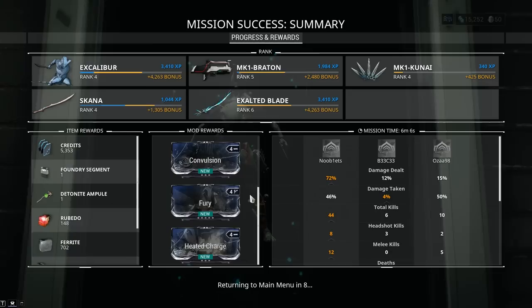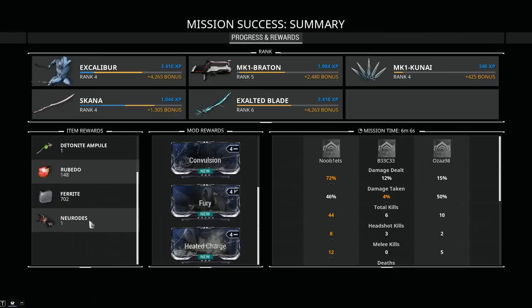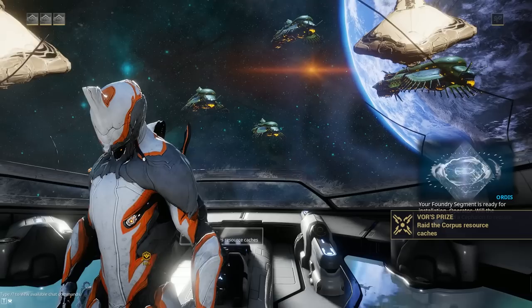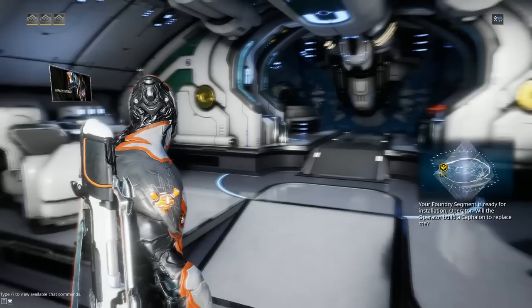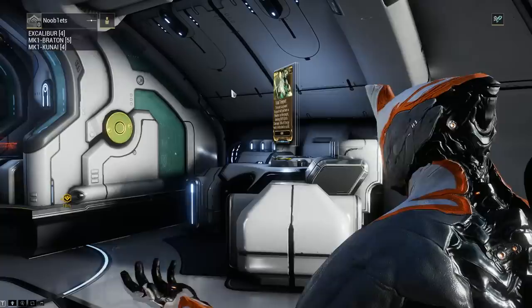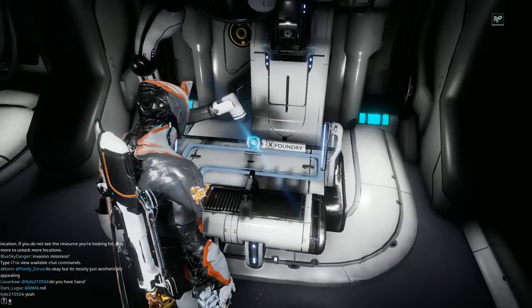I've got some mods but they're flawed. Don't upgrade your flawed ones because it's not worth it — you'll be able to get better unflawed ones. To sort your group options out, press escape, mouse over your name, then leave group. Click on the world and you can select Public, Friends Only, Invite Only, or Solo. I'd advise you to play solo or with your friends for the first few days, because if you get put in a group with experienced players they'll just run ahead and you'll be playing catch-up.